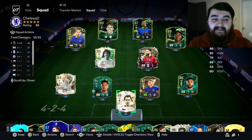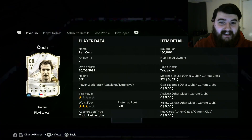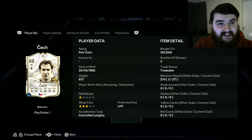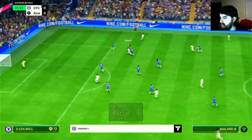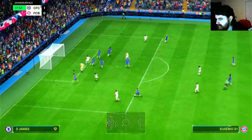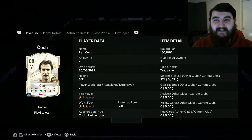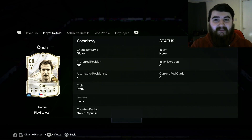The first player I'd like to show you is Petr Cech. What a legend he was for Chelsea — he's got the most Premier League clean sheets as well. I've got 271 games in with him. I don't have his Team of the Year card because everything costs money and I can't afford anything. But to be fair, this Cech does alright — like any goalkeeper where they make incredible saves, but the ones you want saved just go through the hands. I originally bought him for 150k. Solid card, not much more to say about goalkeepers.